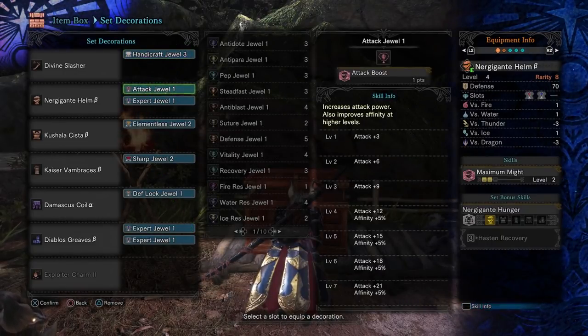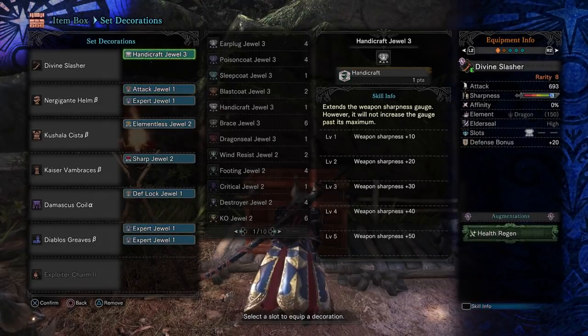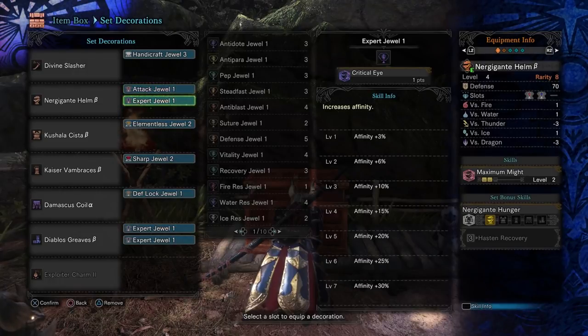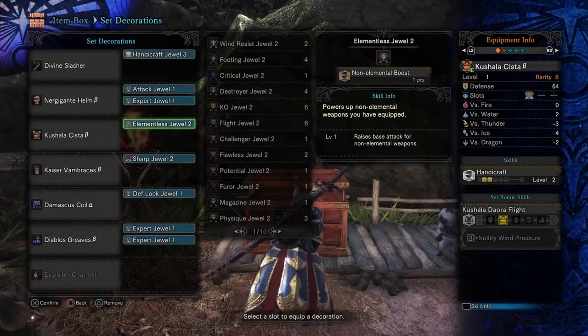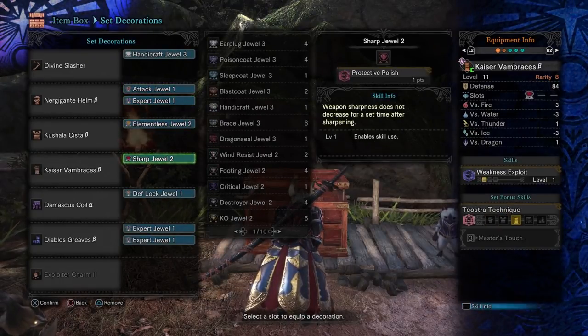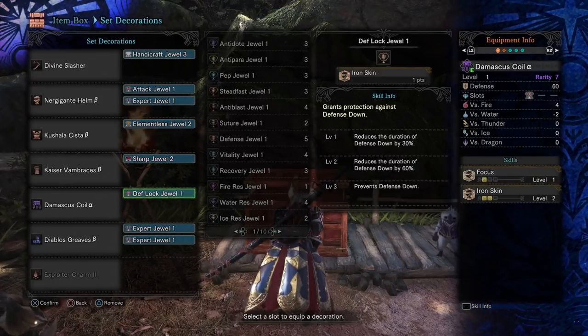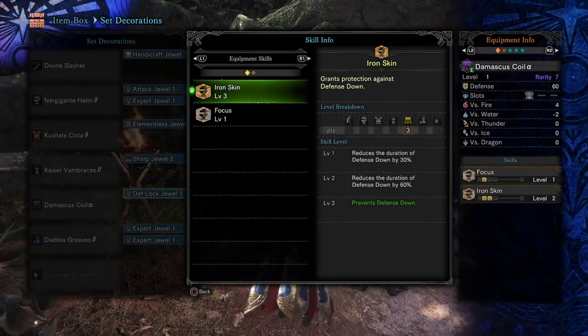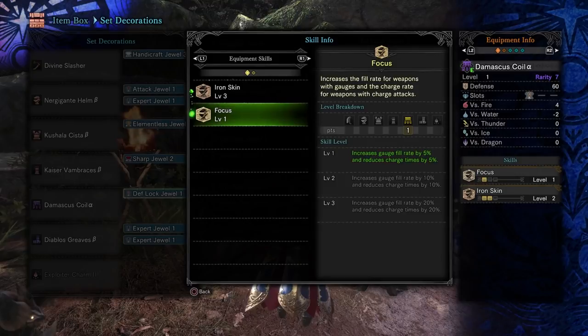Now, it doesn't seem like this would do a lot of damage, but since we have such high crit chance you are going to be critting pretty much all the time, which increases your damage by 25% right there. We've got the Elementless on here and it's just very good, especially with that white level of sharpness — this is more focused around just the raw damage of the blade. Our equipment is the Nergigante Helm Beta, the Kushala Cista Beta, the Kaiser Vambraces Beta, the Damascus Coil Alpha which gives us our Iron Skin, and then we've got an Iron Skin gem socketed in there.